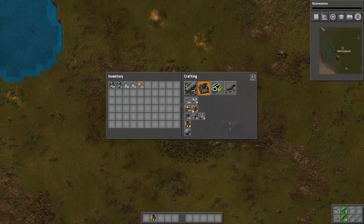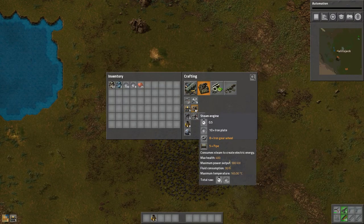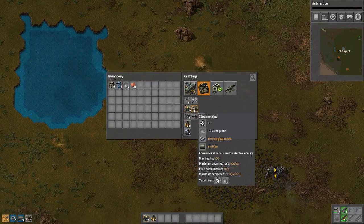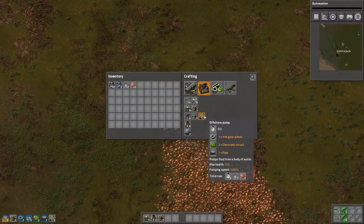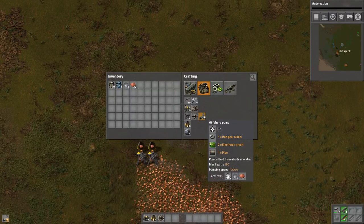We need electricity. One boiler powers two steam engines — or something like that, I think that's the ratio, I don't remember. We need a water pump too. Water pumps don't use electricity — they're in forever perpetual motion devices. So we can just power everything off the water pump, the offshore pump, right? Yeah... no, doesn't work that way.